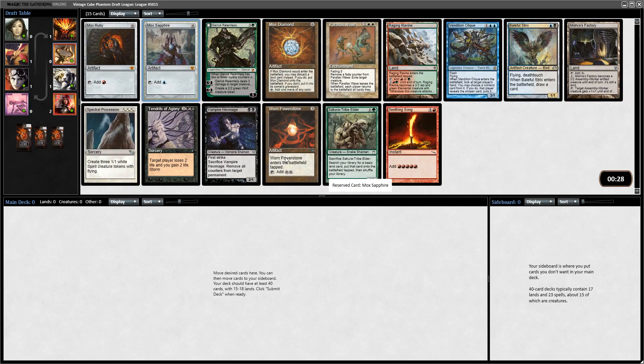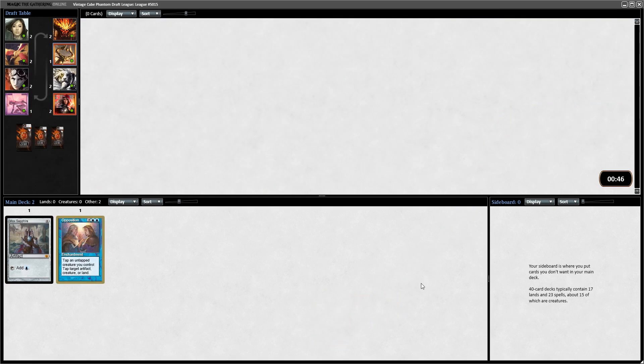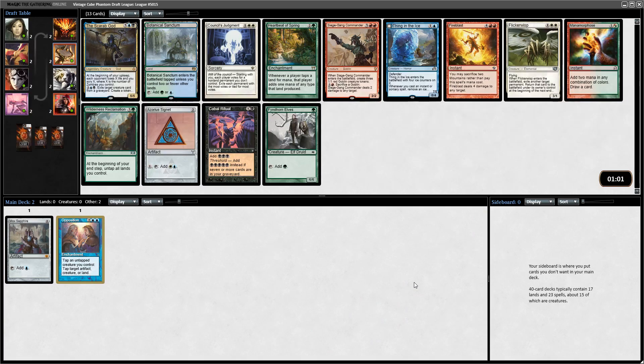There's a lot of decent stuff. The Mox is going to get taken - might see Mishra's Factory or Seething Song back. So much good stuff. I think I'm going to go for Opposition here. Opposition is just a really messed up card. Other things that look good are Narset. Thief of Sanity is pretty strong - there's a lot of ways to deal with it, but if it gets hits in it basically wins the game. But I'm going to snap off Opposition here.